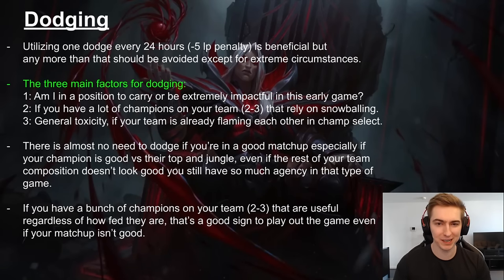Moving on to dodging — in the past dodging was way easier because you had nameplates, so you could see your support main playing first-time Lee Sin. Now that there are no nameplates, you have to read the less obvious information in Champ Select. You can dodge once every 24 hours with just a small penalty — 5 LP and a 6-minute wait. That first dodge is very useful. The second dodge I'd advise against unless it's extreme — minus 10 LP and 30 minutes isn't really worth it. One dodge a day doesn't hurt and is quite helpful, especially in games where you feel like you won't be impactful. Also note: if you dodge an ARAM or normal, your next ranked dodge counts as your second dodge.